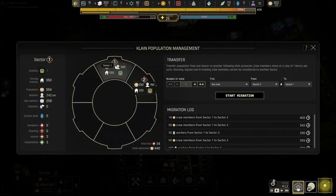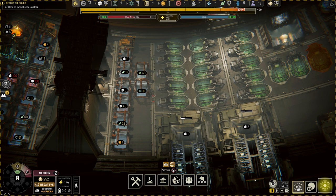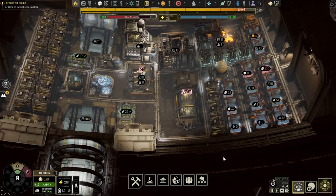We need workers. I keep sending population to Sector Two but they're not sending workers. I was supposed to be plundering the system straight from the last save but that didn't happen. It's fine — this game is like that a lot of times. Sometimes you mess up and you gotta go back to the last save. Best practice is to save a lot.